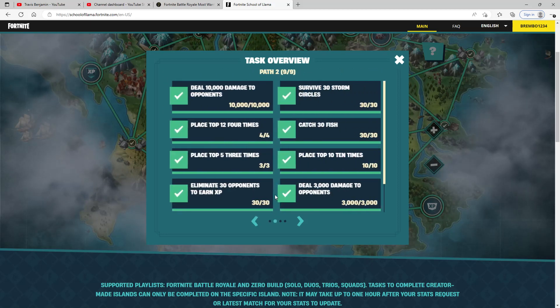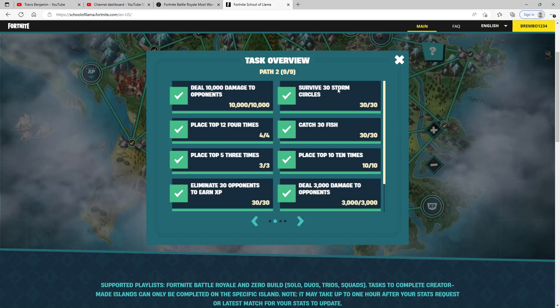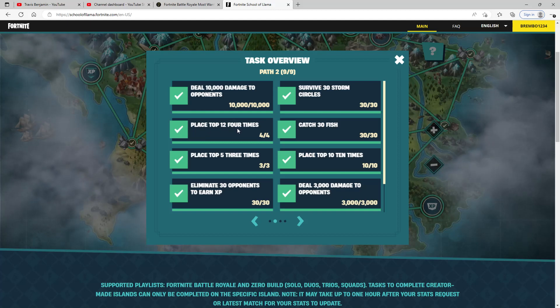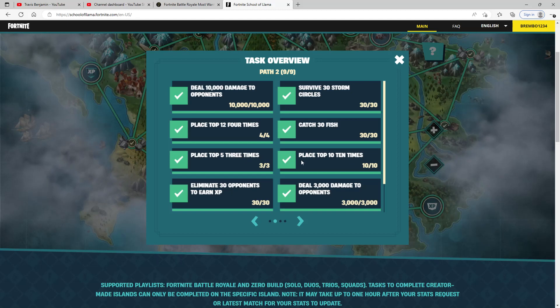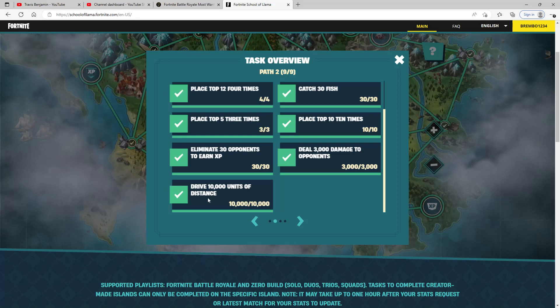Path 2 tasks include: deal 10,000 damage, survive 30 storm circles, place top 12 four times, catch 30 fish, place top 5 three times, place top 10 ten times — which is kind of time-consuming — deal 3,000 damage to opponents, and drive 10,000 more units of distance.